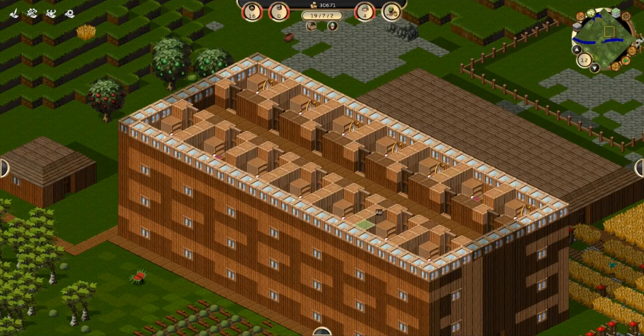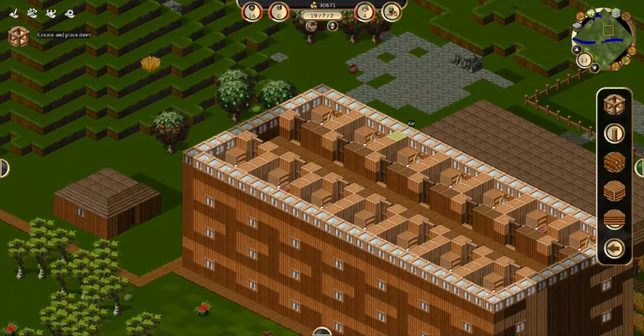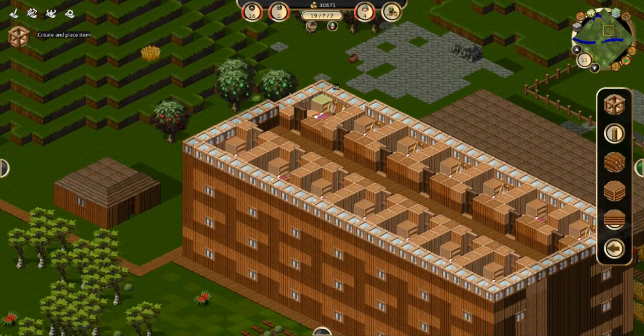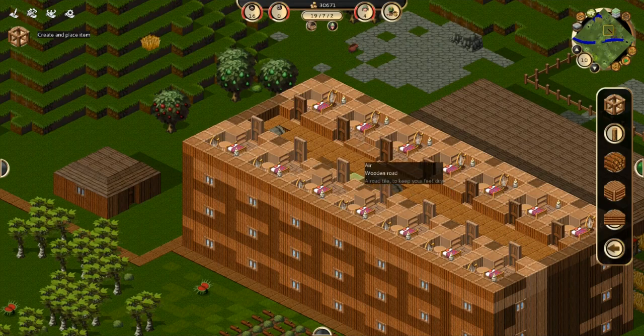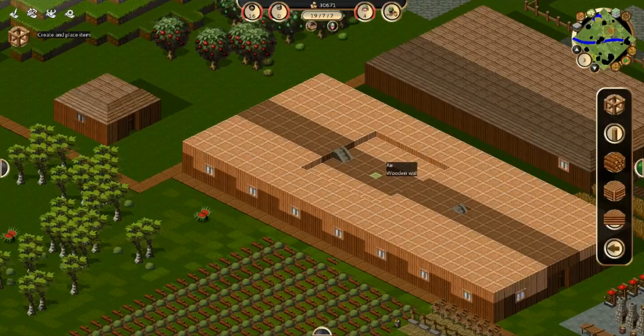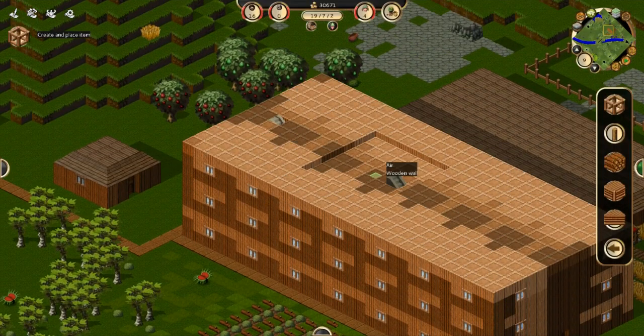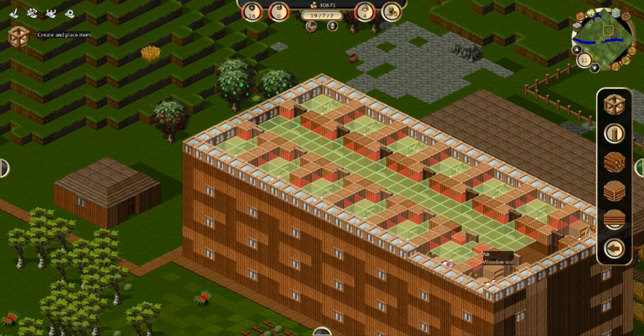Hello everybody, this is SnowyFrog with a tutorial on how to place your roof on the 12th floor. First you're gonna take the scaffolding and go down to the 11th floor. As you can see I've placed a lot of items on the 10th floor, so that's okay. By the way, it's the house we built earlier where we built the first two floors — I've just continued all the way up. So on the 11th floor you're gonna place the scaffolding all around.